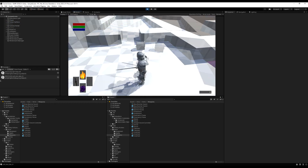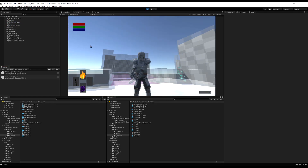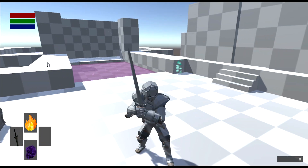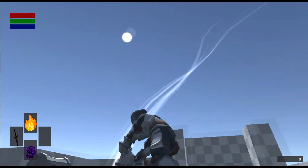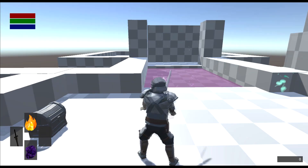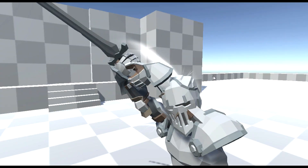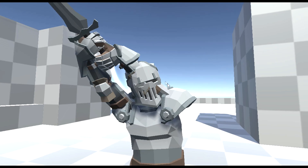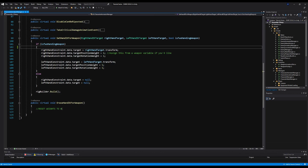We do have a problem: if I attack with this weapon and pause the game, you'll see our hand is actually going through our face. That's because the hand IK is so grabby — it wants to stay in the exact position when we swing our weapon, and we don't want that. Most of the time you just want it on the idle position and let it go when you're attacking for more freedom of movement.